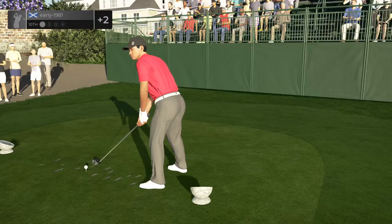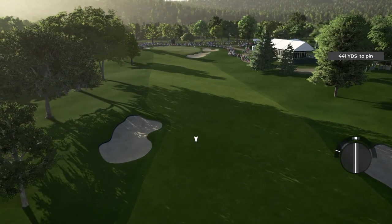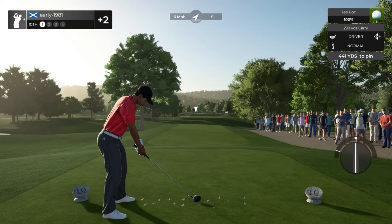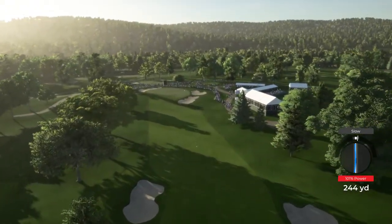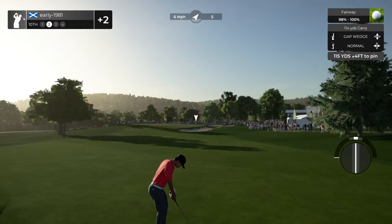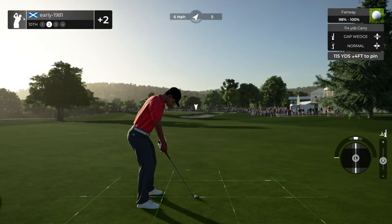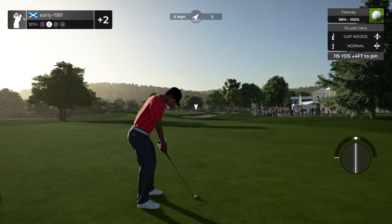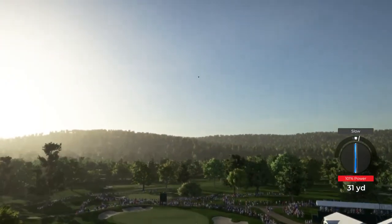Right now we are two over par. So hole number ten — these fairways are really, really tight. That is a brutal pin location as well. The wind's going to take me right, so let's try and play for the centre of the fairway. It's a tiny slope — swing line helped me out there, and that should be nothing more than a wedge over the top of this bunker. That is such a tough pin location. I'm just going to go with full backspin — anything long should be decent, should spin back as well. Going to apply a little bit of loft and hopefully put a good stroke in this. That's a great slope.